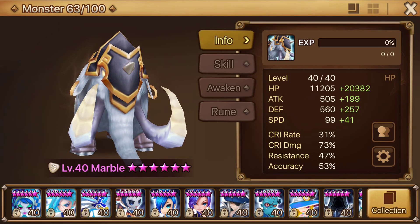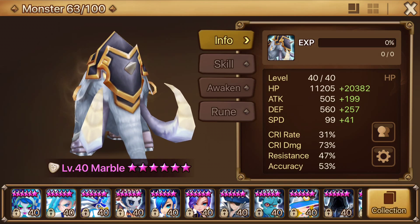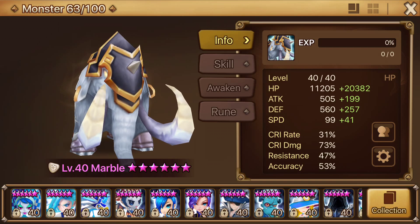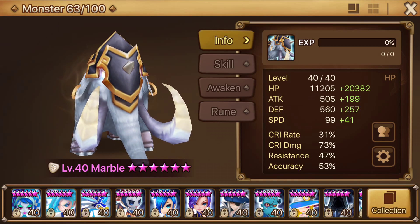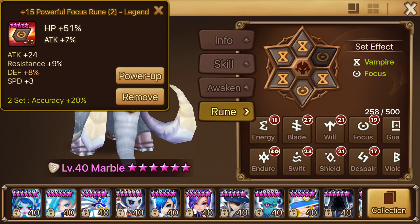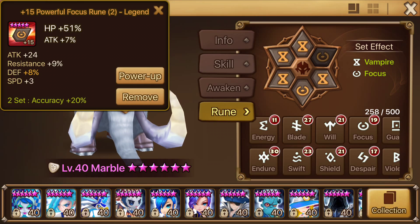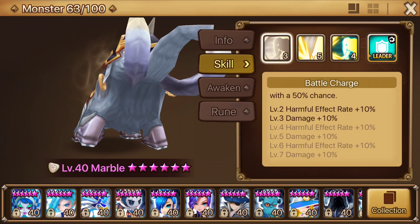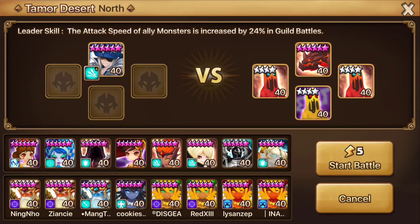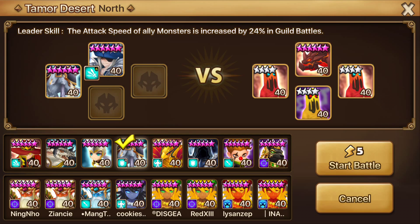Hey, what's up everybody, it's your boy Anton back at it again with another summons video. As you can see, we got ourselves Marble the light battle mammoth, already level 40, 6-star max. HP is about 30,001 to be precise. We got a little speed on him, set on vampire ruins — HP, HP, HP set. Skills are not fully maxed but almost there. We're going to be testing out the amount of damage he puts out. A lot of people talk about him, and I've had him a while but never did a video on him before.